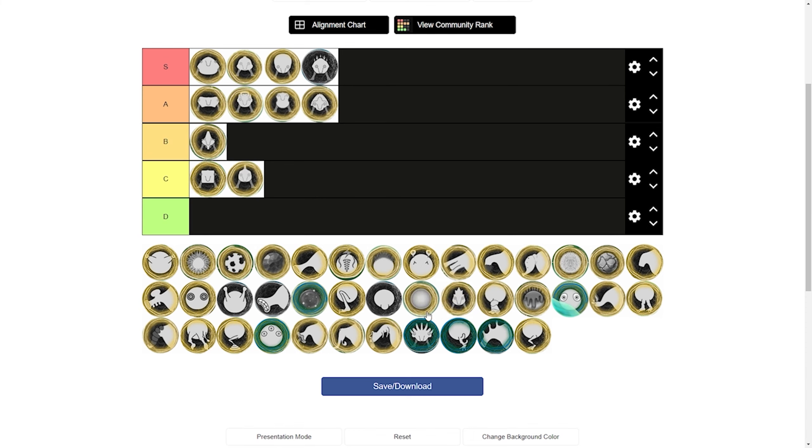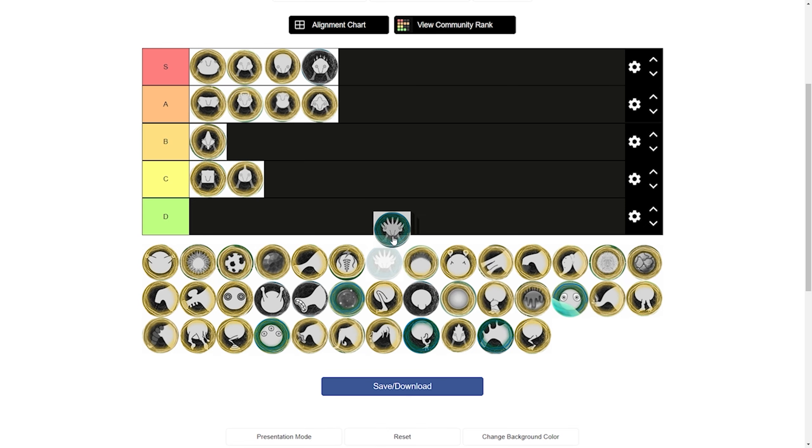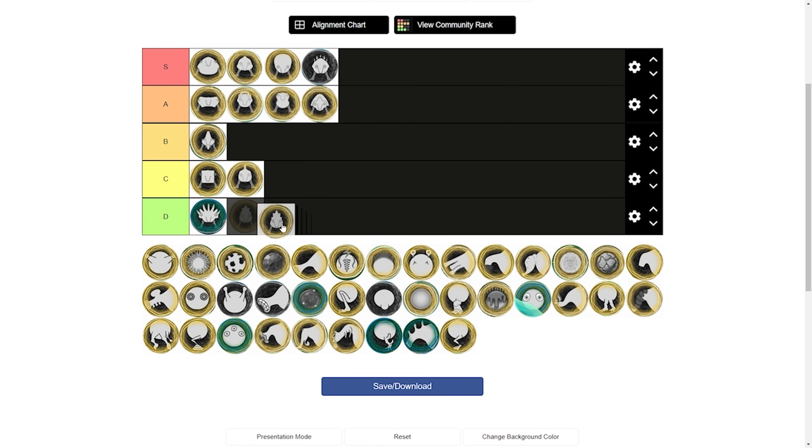As for the Master of Song and the Trawala body, these two are only for story purposes and they don't do any utility. They just look cool, so we're going to put them in D tier. Now for the skin mutations.